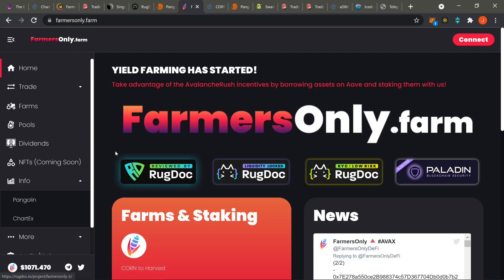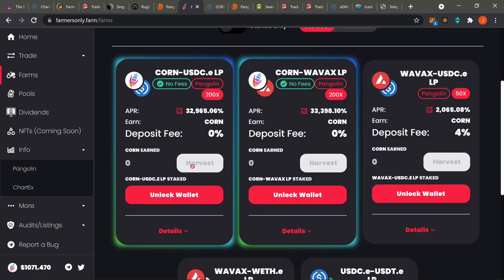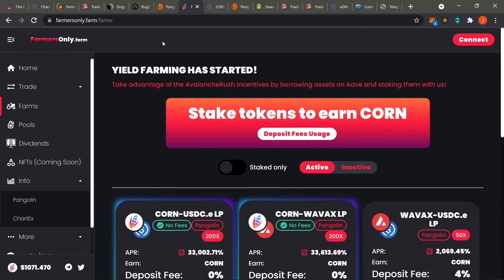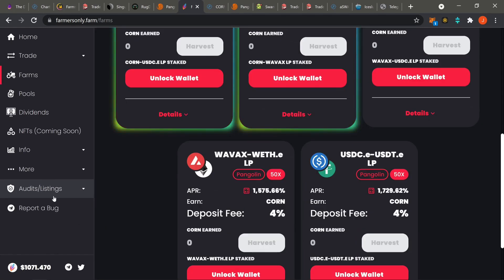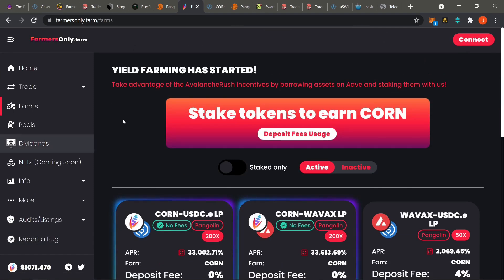For Farmers Only, just pay attention to the price chart and try to find a good entry. The APRs are crazy fat. I'm thinking this is going to be around Poly Beta range — expect it to keep dumping. The whole point of degen yield farming is to get in, grab a nice 5-10% profit on your bag, and jump out. Let it drop, wait for another entry, and do it all over again. Just pay attention to the price chart and you'll be all right. Link in the description.